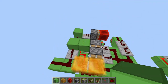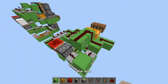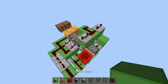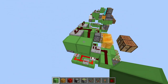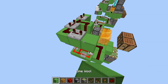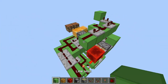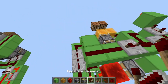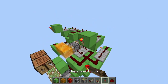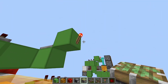Then place a block here, some redstone dust, another block with redstone dust. Now place two repeaters set to three ticks, a block, a redstone torch, and here place two redstone dust. Then place two sticky pistons here and two sticky pistons here.